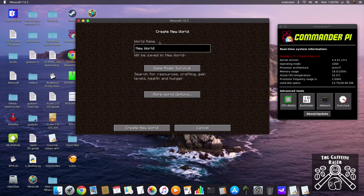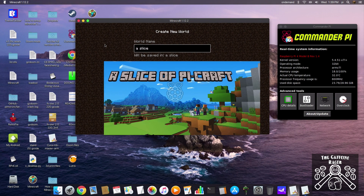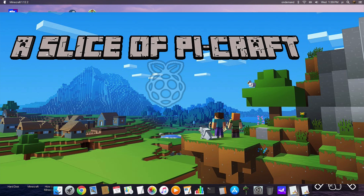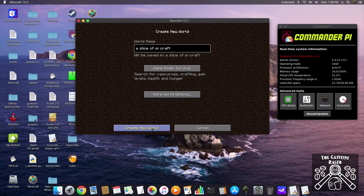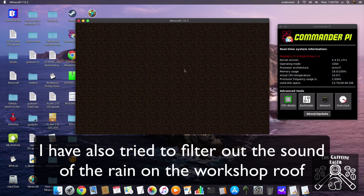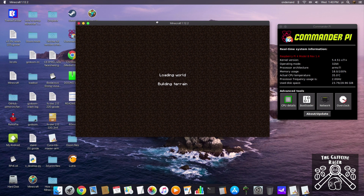We're going to create a new world — we'll call it 'A Slice of Pi Craft' — survival mode. World options: generate structures yes, standard, no cheats, no bonus chest. We're going to play this properly. What I'm going to do is always play Minecraft windowed — I don't like to play at full screen, which will obviously aid with frame rate — and then I will edit the video so that you can see the whole screen I'm playing on.